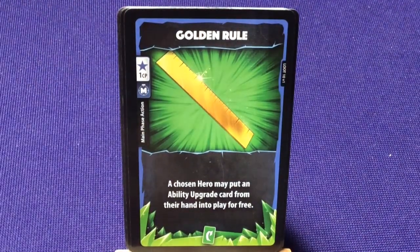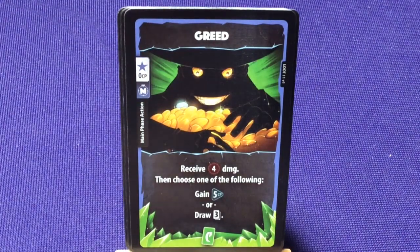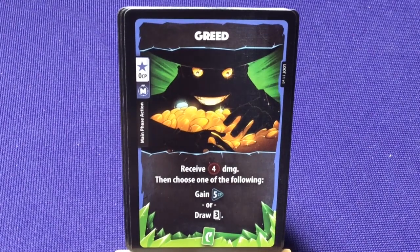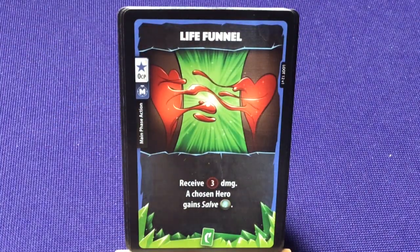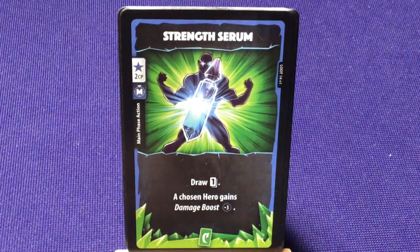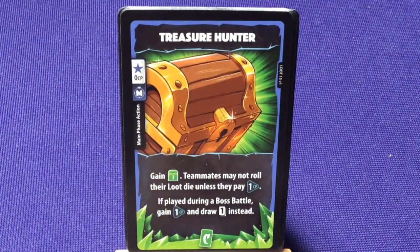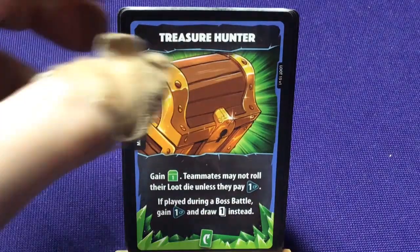'Golden Rule' — a chosen hero may put an ability upgrade from their hand into play for free; definitely helpful for working as a team. 'Greed' — receive 4 damage and choose one: gain 5 CP or draw 3 cards. 'Life Final' — receive 3 damage; a chosen hero gains a salve. 'Prosperity' — draw 1 card and gain 1 CP. 'Strength Serum' — draw 1 card; a chosen hero gains a damage boost of +3. 'Treasure Hunter' — gain 1 green loot; teammates may not roll their loot die unless they pay 1; if played during a boss battle, gain 1 CP and draw 1 card instead.